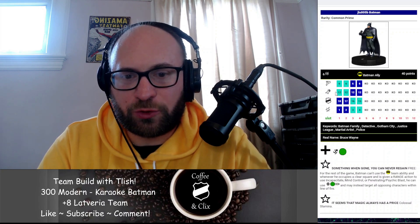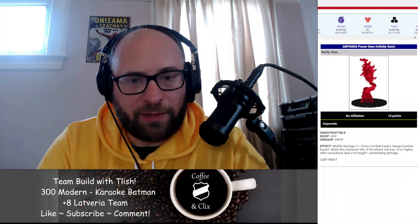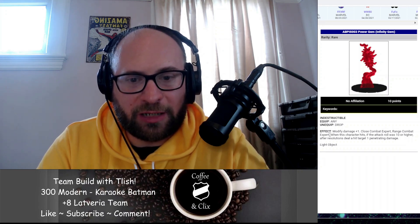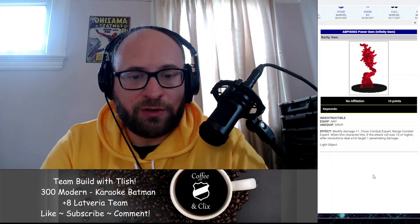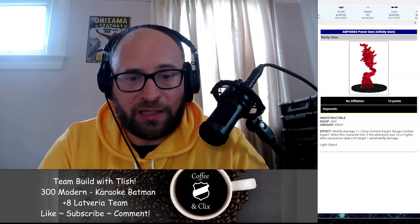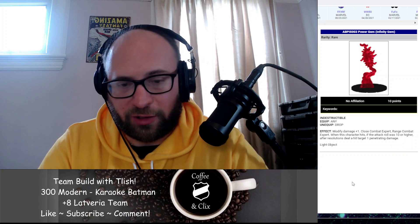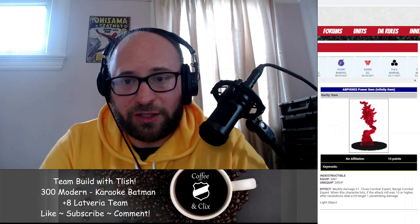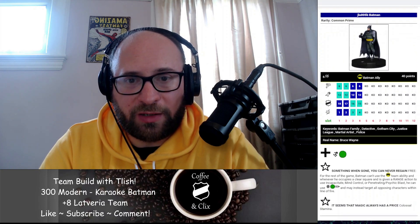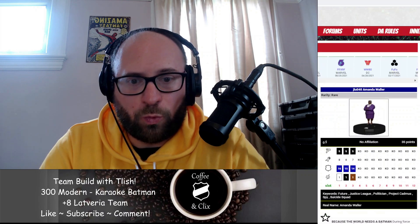We're going to find ways to increase his damage from a one. He has 12 attack. The next thing we're going to give him is a Power Gem equipped to Batman. The Power Gem gives him plus one damage, and it also gives him Close Combat Expert and Range Combat Expert, which are passive powers — so at range that's effectively plus two damage and plus one attack. And if he rolls a 10 or higher after resolutions, deal a single hit target one penetrating damage. That gives him a 13 attack and three damage. We can get that even higher because now we're going to include Amanda Waller on the team.